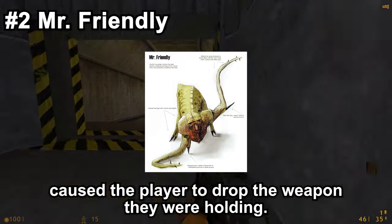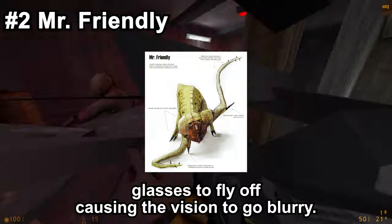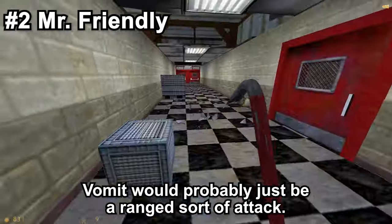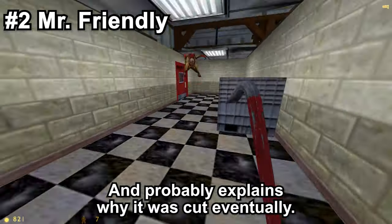Spurs would have knocked down the player, which would have caused the player to drop the weapon they were holding. It was even planned for Gordon's glasses to fly off, causing the vision to go blurry. This would have been challenging to implement back in the 90s though. Vomit would probably just be a ranged sort of attack. Fatal copulation is, I think, self-explanatory — and probably explains why it was cut eventually.